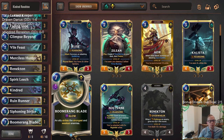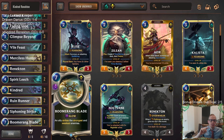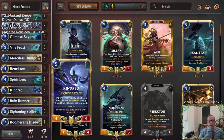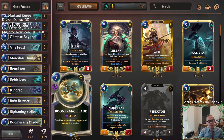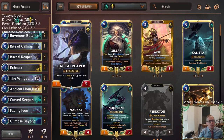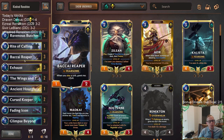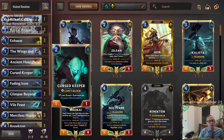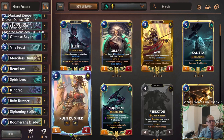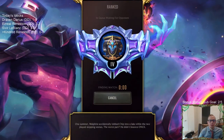Siphoning Strike also helps level up Renekton since it deals damage. We have a spicy card — Boomerang Blade — to help level him up by killing a couple things. With Kindred in play, Boomerang Blade kills the strongest and weakest enemy, then marks the next weakest. That could be a sweet three-for-one. We're pairing that with early Shadow Isles self-slay stuff: Rite of Calling, Ravenous Butcher, Wings of the Wave, and Reaper. Let's play some Kindred Renekton — five games in ranked.